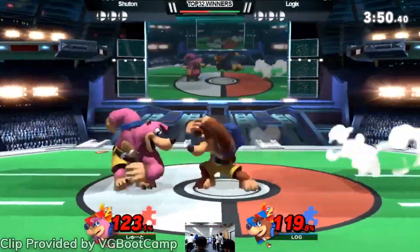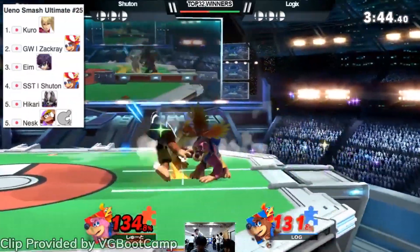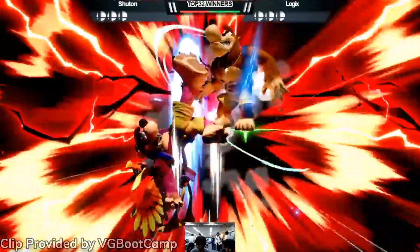The obvious big addition comes in the form of Banjo finally being added to the game. It's a little early to say how big of an impact the bird and bear combo will have in tournaments, but keep your eyes peeled here on ProGuides for an in-depth breakdown about the character's potential coming soon.